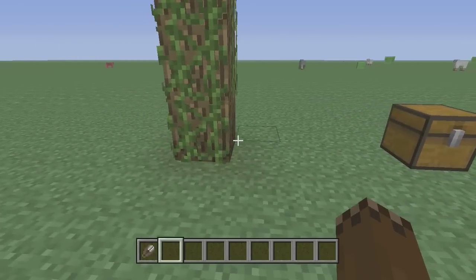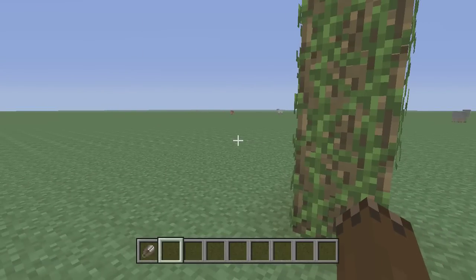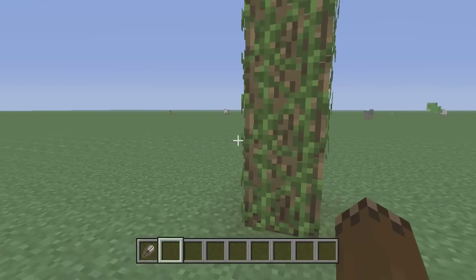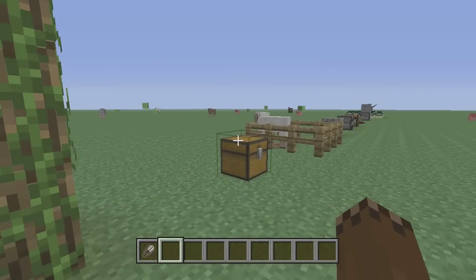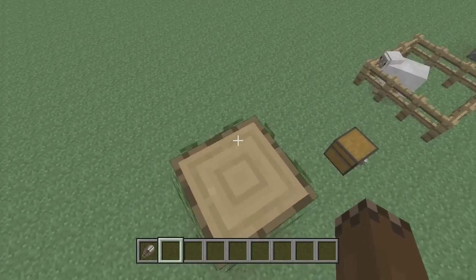What is up guys, it's Weed 360, and I'm showing you the most important things in Title Update 9 for the Xbox 360 Edition. So let's start — first off, you can now climb vines, which is awesome.